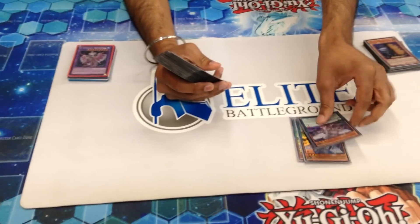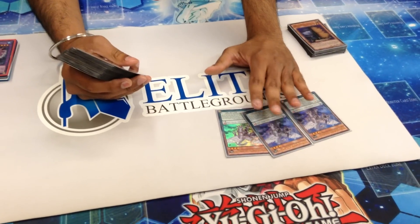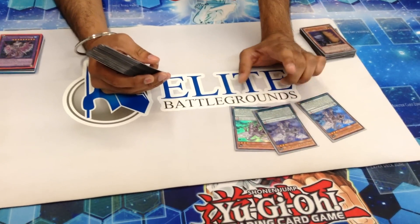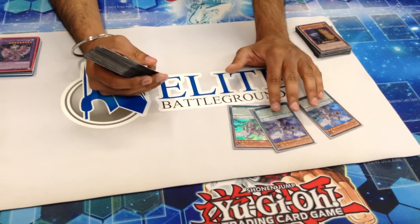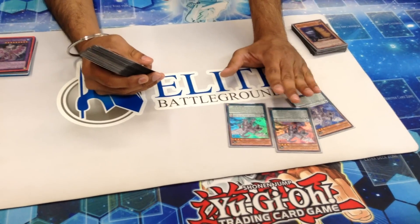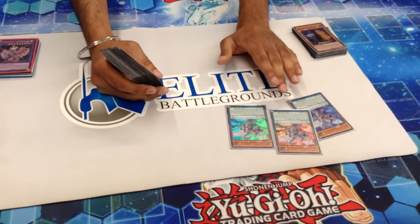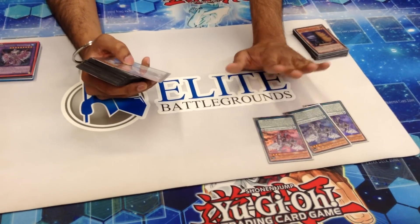We start with three Zephraxi, Treasure of the Yang Zing. Basically, when it's Pendulum Summoned, it can turn any other Zephra or Yang Zing monster into a Tuner. There is a downside though: once it leaves the field after using this effect, it'll be put at the bottom of your deck instead of going face-up to the extra deck. There is a downside, but you can get around that — we'll talk about that later.